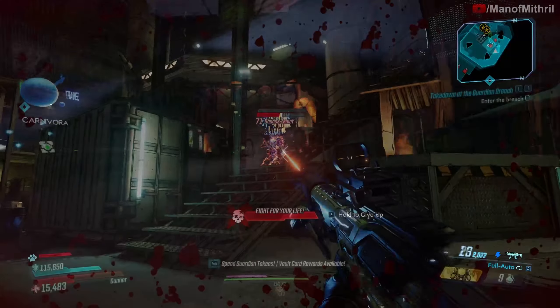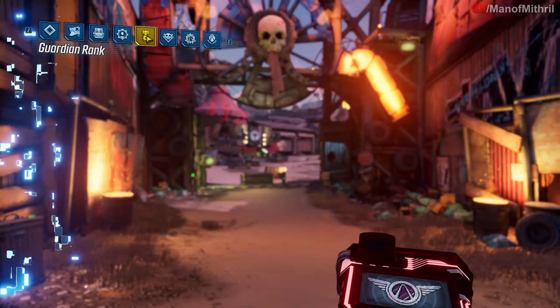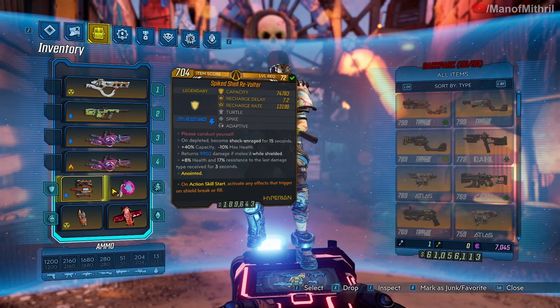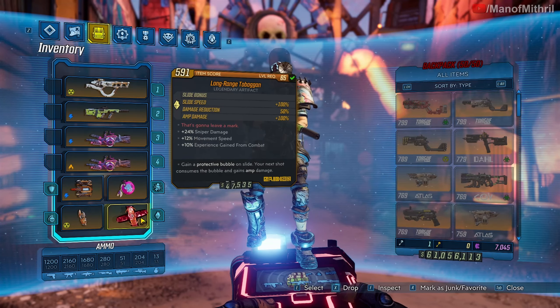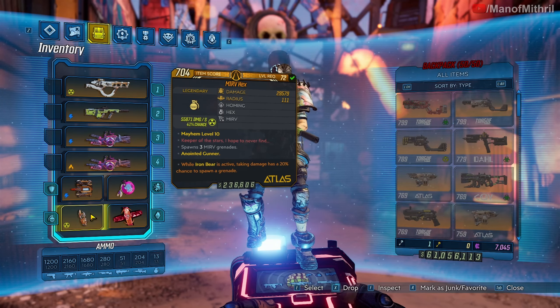All right, so I'm here at Carnivora. I'm running Voltaire Mind Sweeper, which gives me grenade damage and splash damage, and Toboggan because I don't really think anything else affects this. I kind of wish I had a different anoint on it, but whatever.